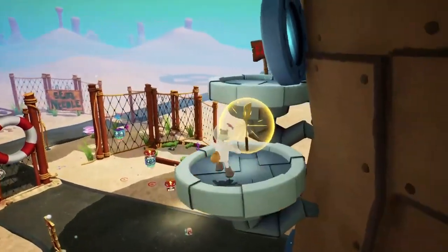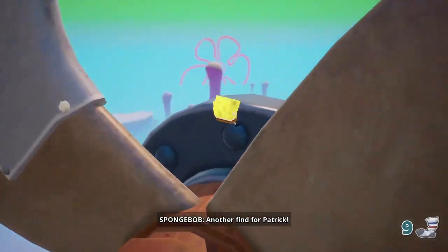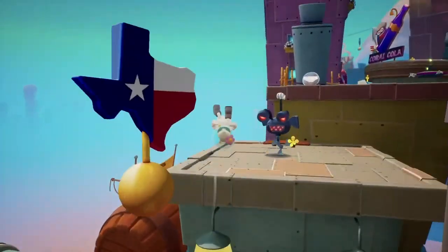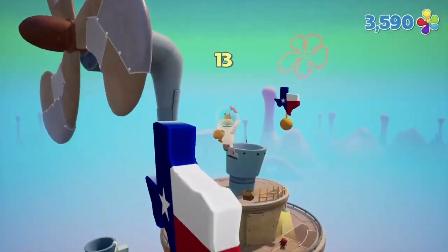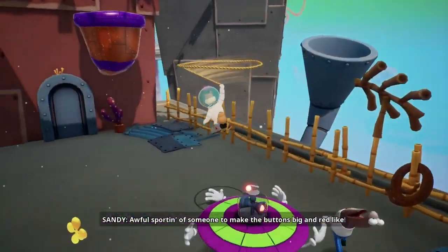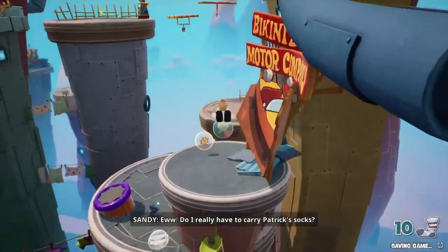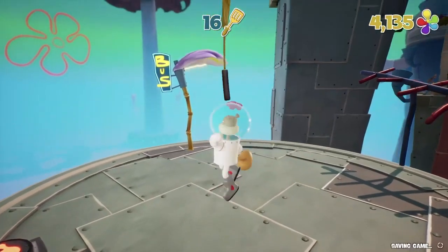We then switch over to Sandy for the first time, who we use to collect some more steering wheels, socks, and our 14th spatula. We then head up to the downtown rooftops, dodge a Chuck's annoying missile attack, and earn our 15th spatula from the timed swinging challenge.